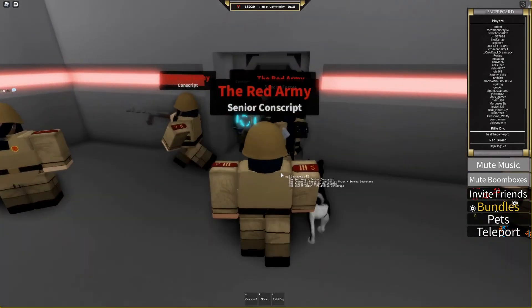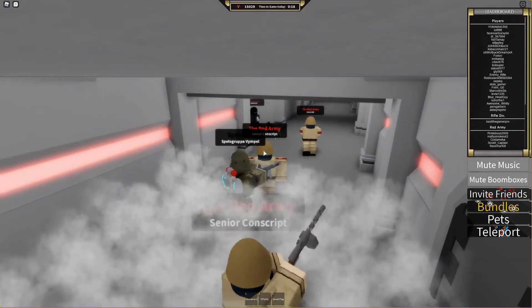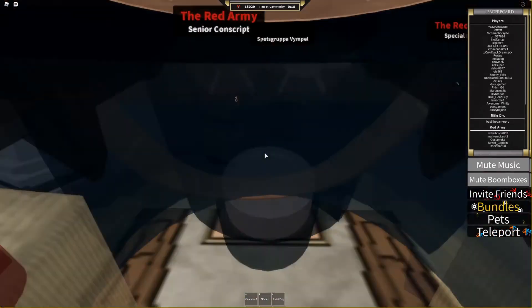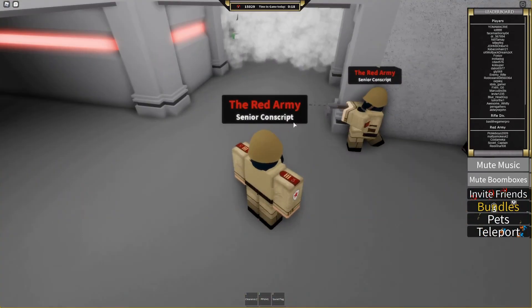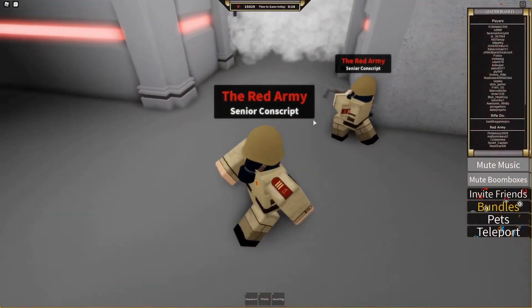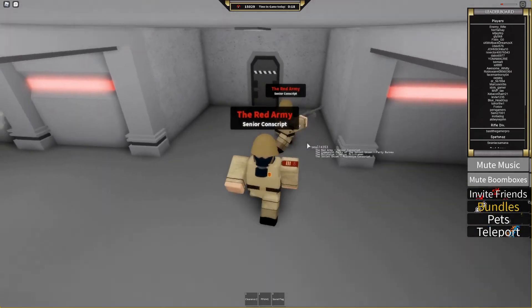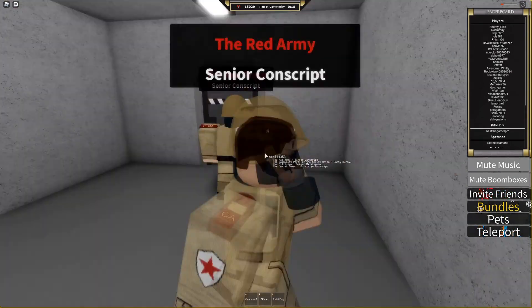There are also people called spies — these are people that have bought a game pass to look like another person but aren't actually that person. A way to tell if they are who they claim to be is to hover your cursor over someone and see what rank they are in which groups and divisions. This is really helpful, as it also tells you whether or not you should listen to people giving you advice.